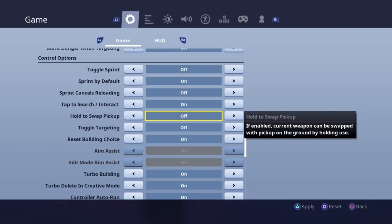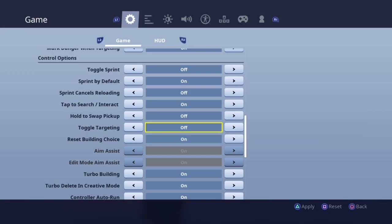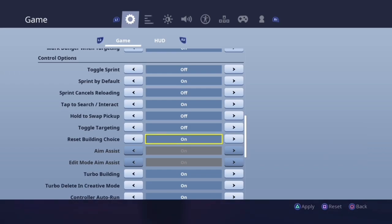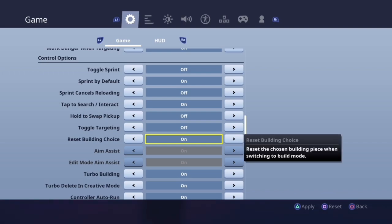Hold to swap pickup — if you don't have to hold it, why would you want to? Just push the button and pick up the gun. Toggle targeting is similar to toggle sprint — it's an extra button press that's unnecessary. If you can hold the button to aim in and let go when you're done, why wouldn't you want that? So just keep this setting off.